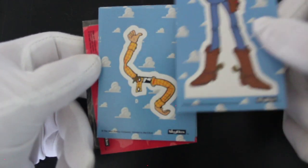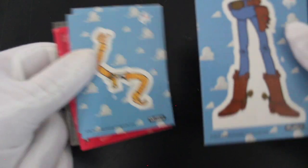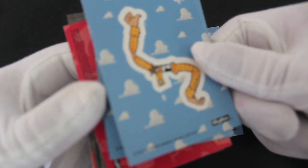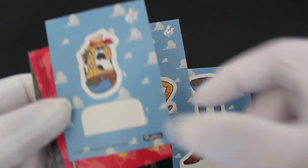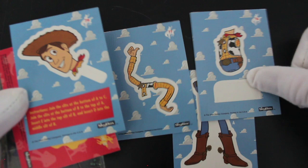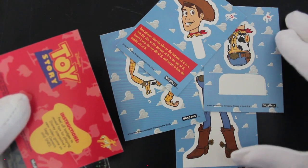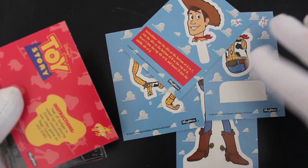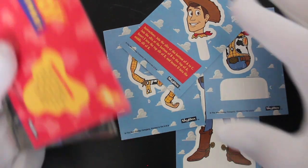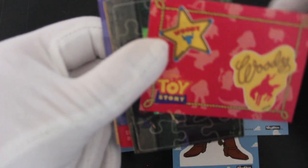We've got what looks like Woody's legs and his arms. Right, I see what's going on — you actually get a complete Woody to make! That's really interesting — I've never seen that before in a card set where you actually get a full character to make. Maybe I'll dedicate an episode to making that character.